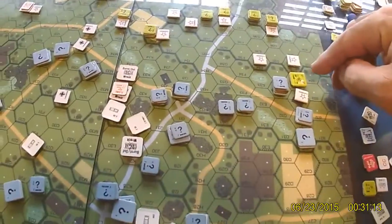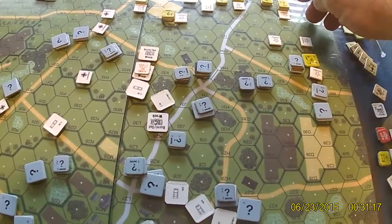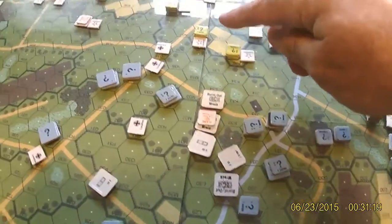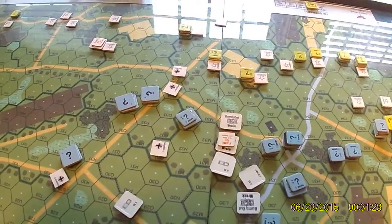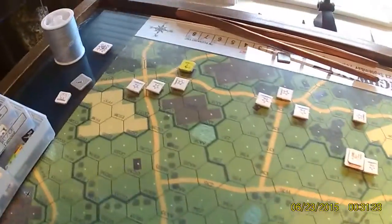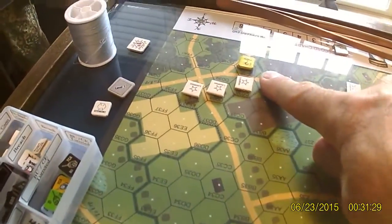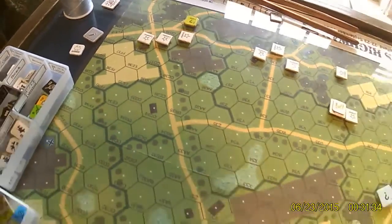Let's look at his forces that are left. He's got an abandoned jeep here, some squads hiding back here, and I don't know if he has a leader left or not. He has a couple half-squads and a couple crews that used to inhabit the jeeps. He has one squad or half-squad down here — I think that's a half-squad that used to have a bazooka until he broke it.